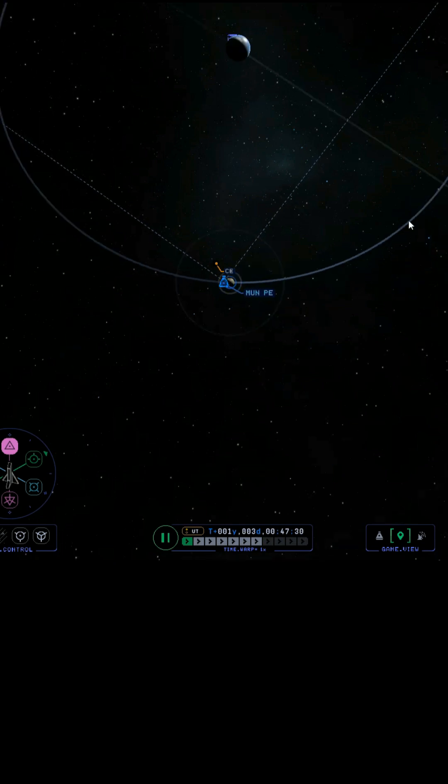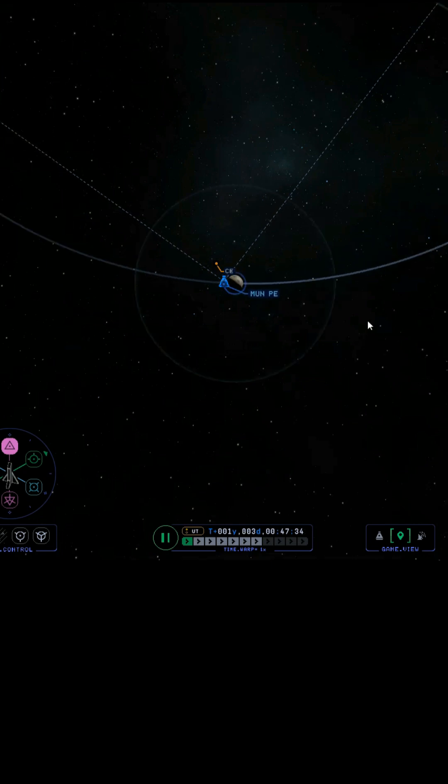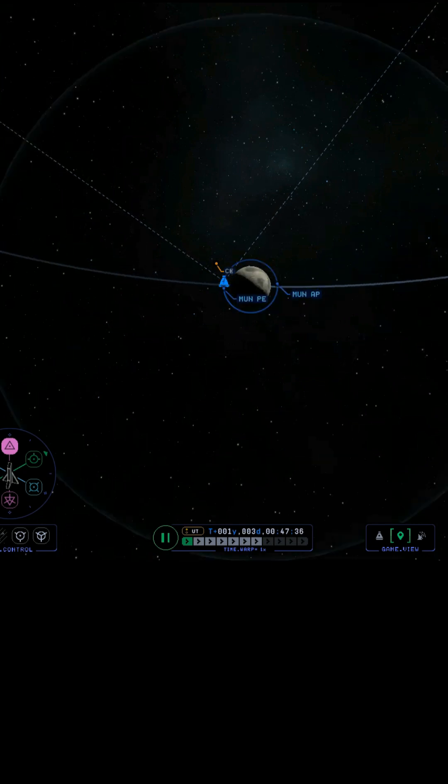The moon is moving around in a counterclockwise direction, from left to right on your screen right here. So this is the prograde direction for the moon about Kerbin, and this is the retrograde direction for the moon about Kerbin.